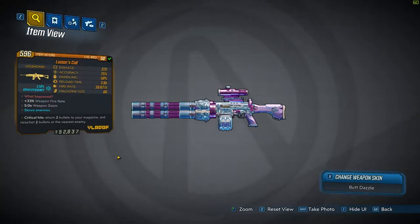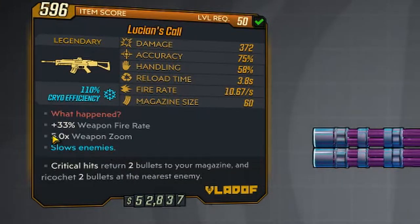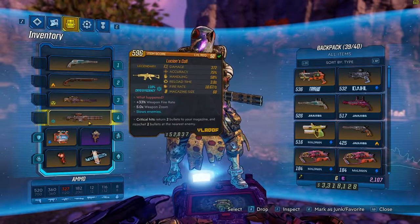What's up guys, WomboJay back at it again with another weapons review. Today it's gonna be the Lucian's Call. This is a Vladof gun with the flavor text 'What Happened,' plus 33% weapon fire rate, five times weapon zoom, and it slows enemies because it has cryo with 110% cryo efficiency. This is similar to the Rowan's Call — critical hits return two bullets to your magazine and ricochet two bullets at the nearest enemy.